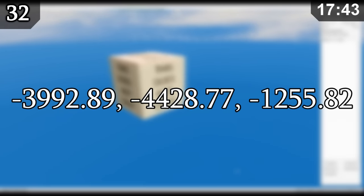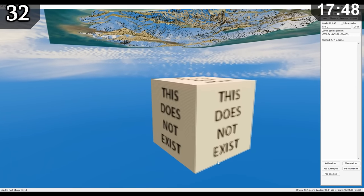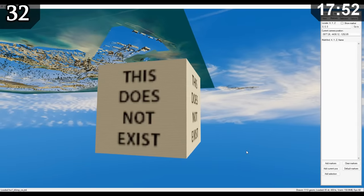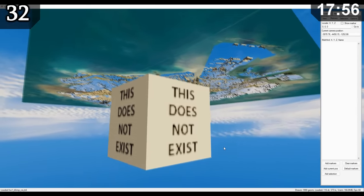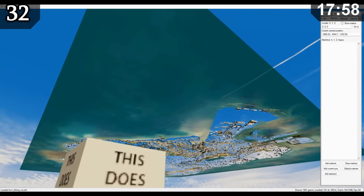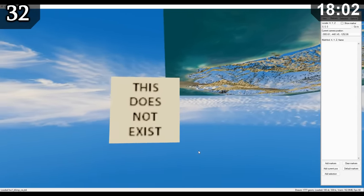At specific coordinates, you can find a white cube with the phrase 'this does not exist' written on all of its faces. The cube is too deep in the ocean to reach by normal means — you can only see it using Code Walker or a mod that removes all map limitations. It was likely placed there intentionally to confuse the very few modders who would actually find it.